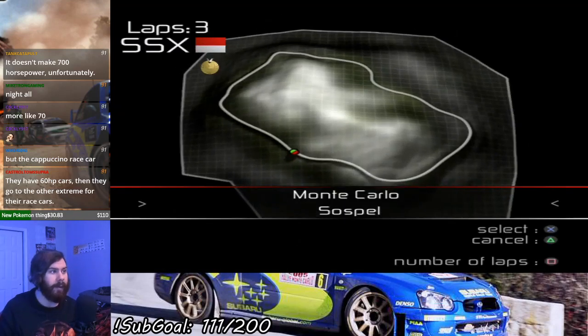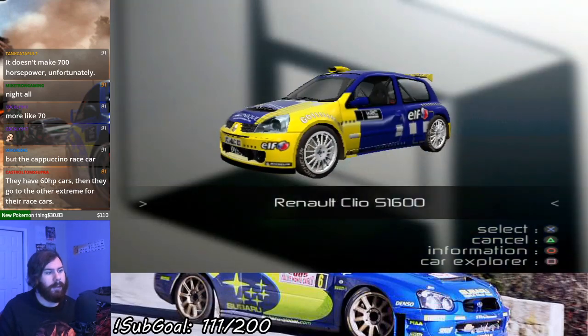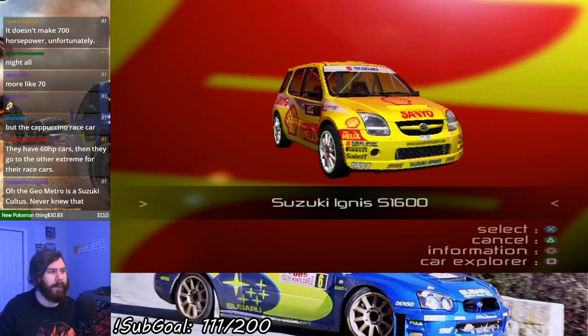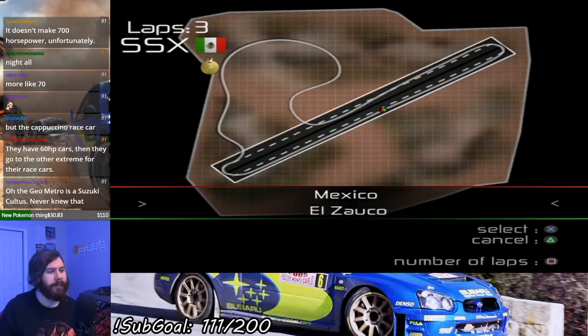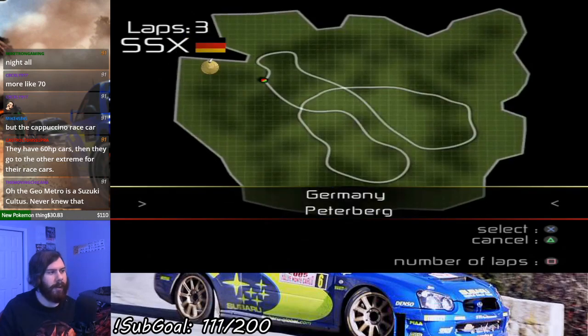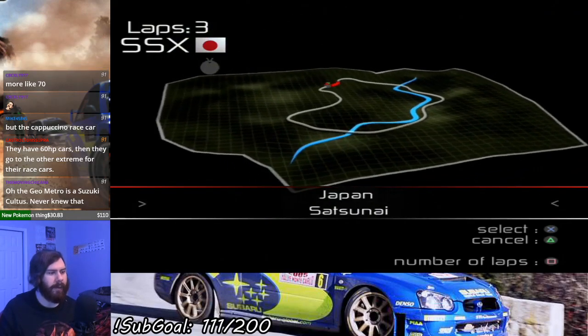So there are my three races in the Clio. Now it's time to end this in the two Suzukis. Starting with the Ignis and then we'll do three in the Ignis and the last two in the Swift. Let's go to the next Rallycross race which is Japan, Satsune.